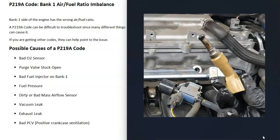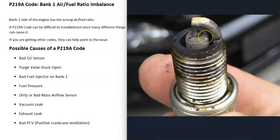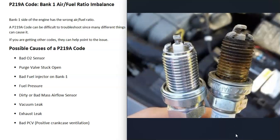Another cause could be a bad fuel injector on bank one. One method to check is to remove the spark plugs on bank one and see how they're burning, then match them to a spark plug burn chart. A really black tip means it's running too rich; a really white tip means too lean. If a cylinder is running too rich, you can test or swap that fuel injector with one from another bank. There are also many good videos on how to test fuel injectors.